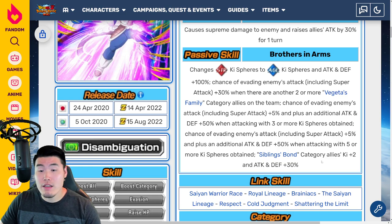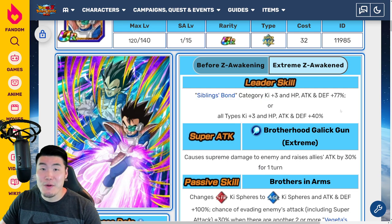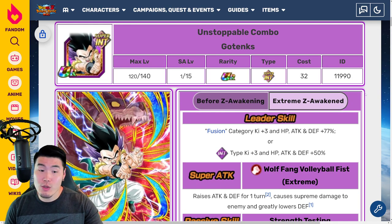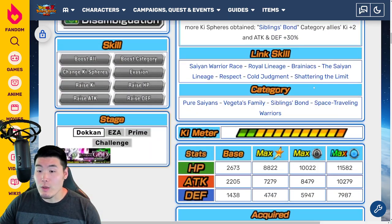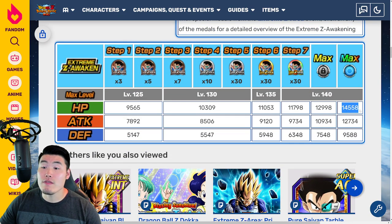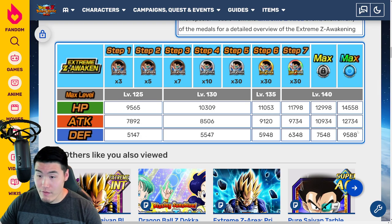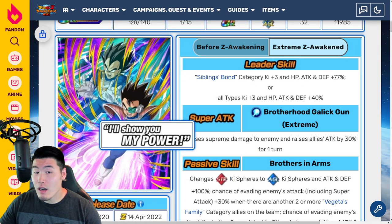I really like this Tarble. I like the fact that he's an orb changer and he's able to proc his own passive because he's getting more Ki spheres with the orb changing, and if you get five or more Ki spheres you get his full passive, which gives him a good amount of Attack and Defense and a 40% chance to dodge. The support for Sibling Spawn is really nice too, since Sibling Spawn is a very good category. His stats: 14,558 HP, 12,734 Attack, and 9,588 Defense — a very good amount of defense for a free-to-play Extreme Z Awakening.